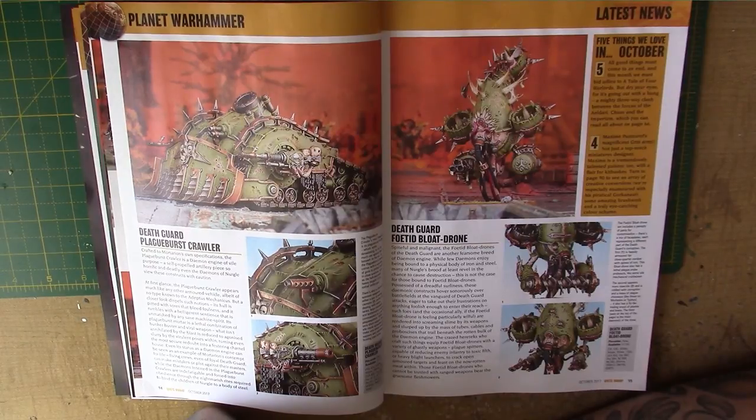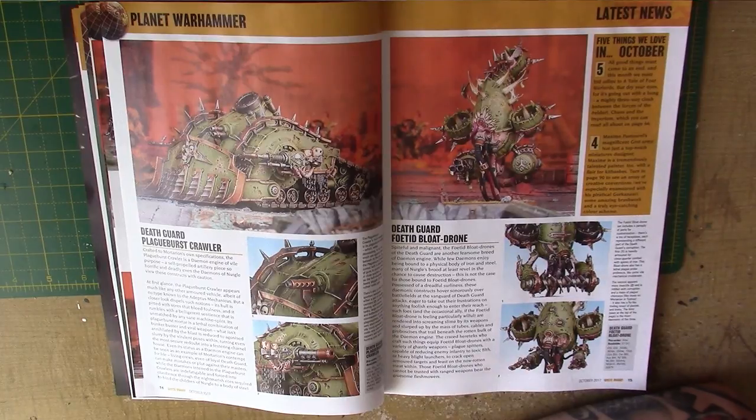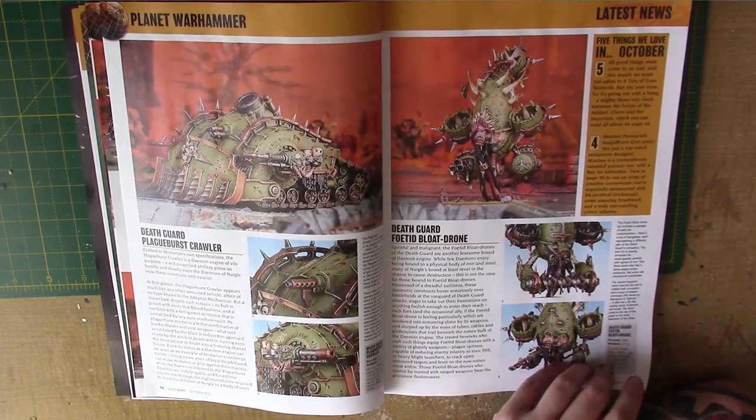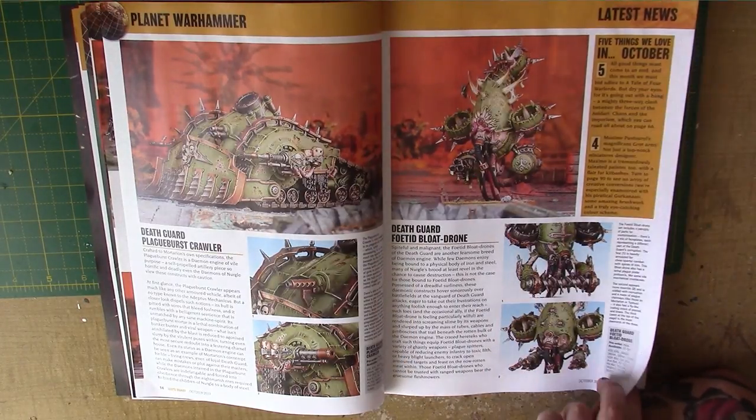Of course we have the Blight Drone. They're £30, but you get lots of different weapon options including the mower, which looks very cool. I really like it — really nice detail on the miniature.